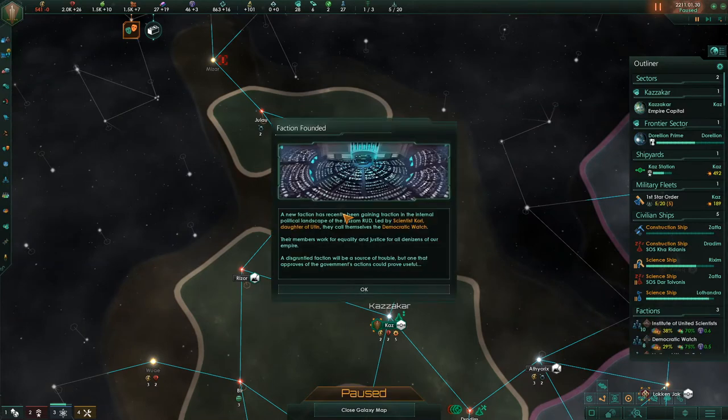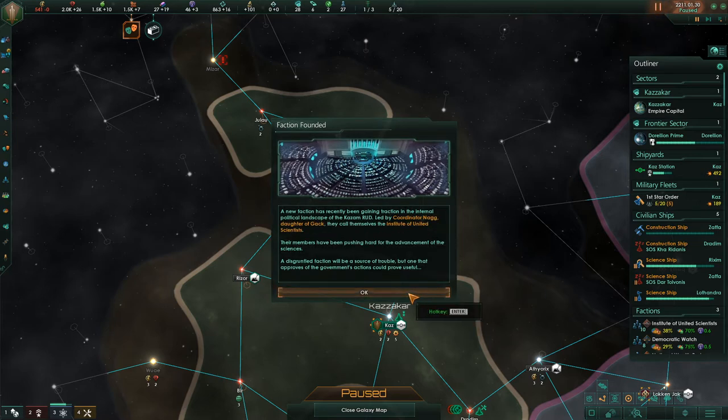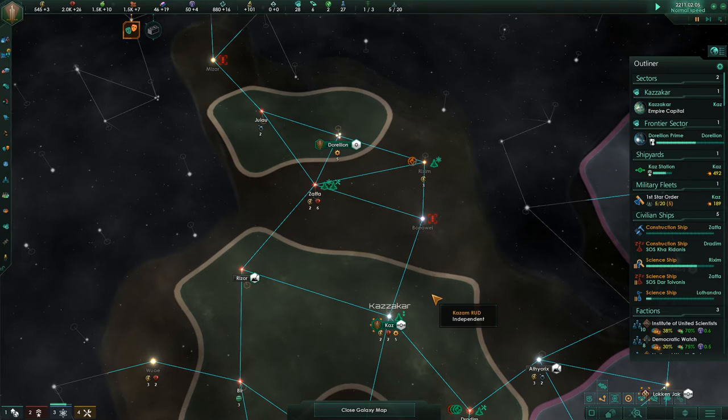A new faction has recently been gaining traction in the internal political landscape of the Kazam RUD. Led by scientist Cori, daughter of Uten, they call themselves the Democratic Watch. That's ominous. Their members work for equality and justice for all denizens of our empire — could be dangerous. A disgruntled faction will be a source of trouble; one that approves of the government's actions could be useful. Now we've got two different — the Institute of United Scientists. That's more like our normal faction — that's what I was aiming for. Their members have been pushing hard for advancement of sciences. The disgruntled faction — I don't think it should be disgruntled. We've been doing excellent on that. No reason to be disgruntled.